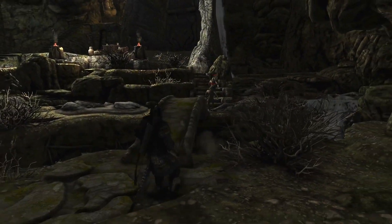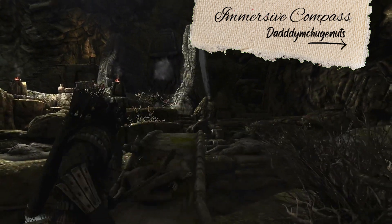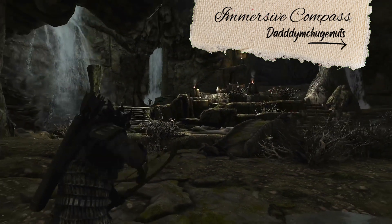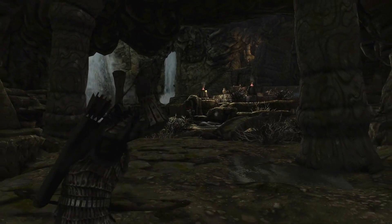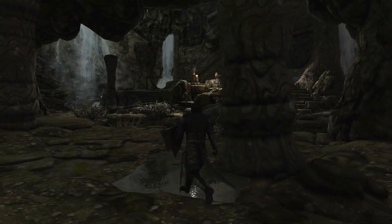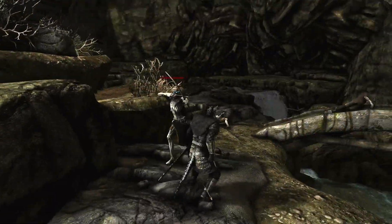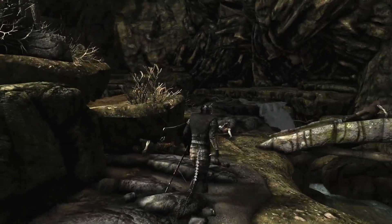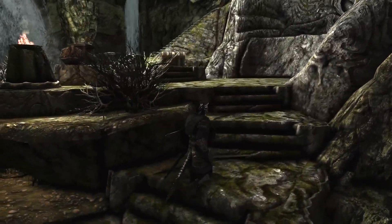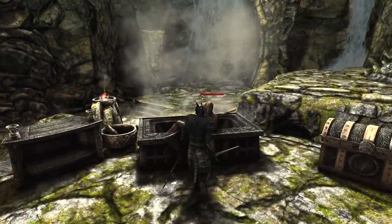Up next we have another mod from the fantastically named Daddy McHugenuts - the Immersive Compass. This is going to add in a whole new mechanic for those immersion hunters out there. The in-game compass is an overwhelmingly insane feature - it gave you far more information than you should ever have had access to: enemies you haven't spotted, locations you don't know about, and a built-in GPS. With Immersive Compass installed you will finally have a more immersive answer to how the character knows where to go all the time. Included are two types of compass, the standard and advanced. Whilst holding one in your hands and holding the block button you will be able to bring up your UI compass. Drop it and the UI goes away - it's really that simple.